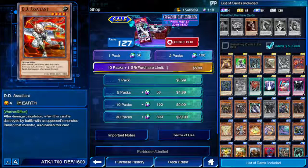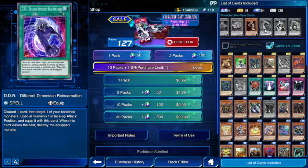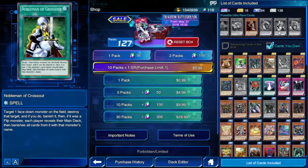D.D. Assailant — after damage calculation when this card is destroyed by battle with an opponent's monster, banish that monster. DDR - Different Dimension Reincarnation — equip spell. Discard one card, then target one of your banished monsters, special summon it in face-up attack position and equip this card to it. When this card leaves the field, destroy the equipped monster — interestingly the monster doesn't rebanish, it just gets destroyed and goes back to the graveyard.